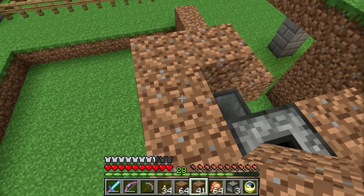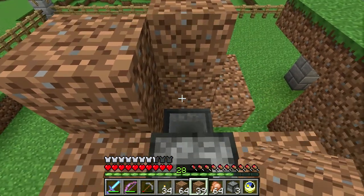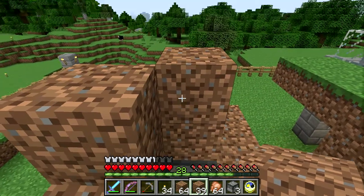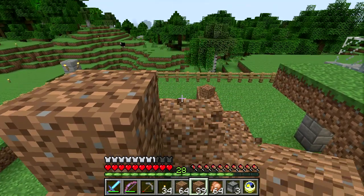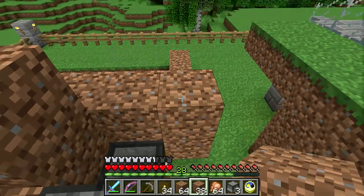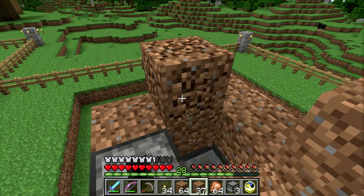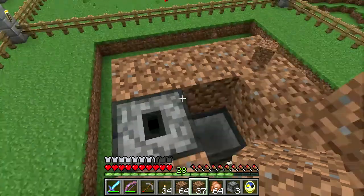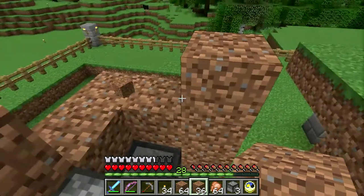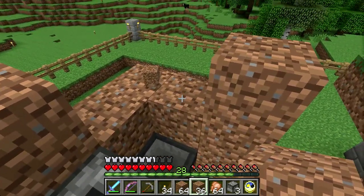This is the level at which we need to actually start building the chicken reservoir. This will be one block here, a block here — this needs to be the corner that they go into. It extends out from here, five blocks on each side on the inside.